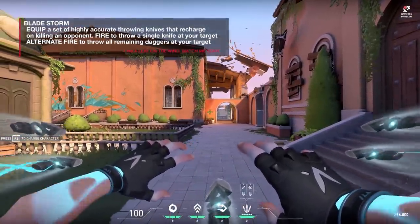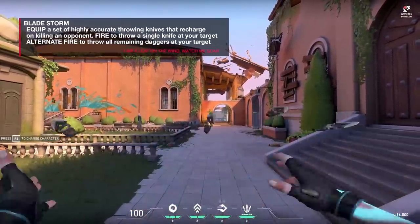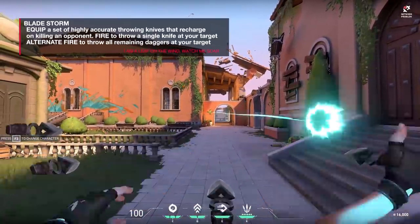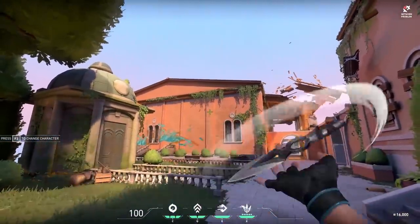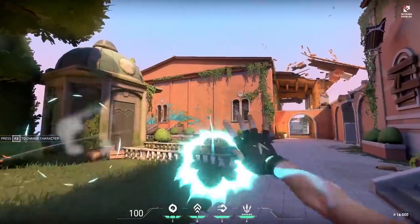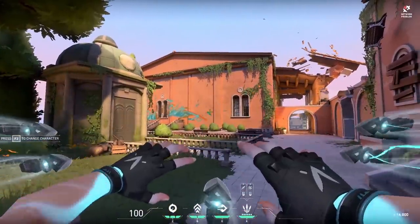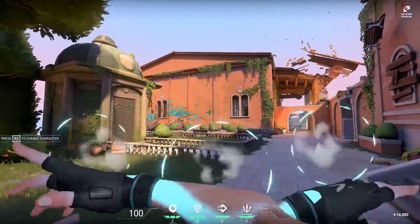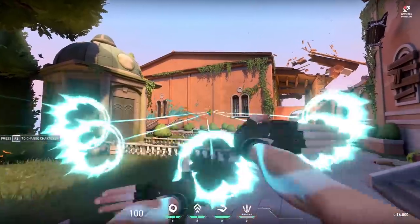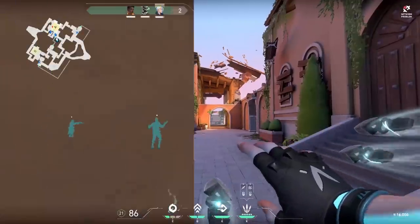Bladestorm is what it's all about with Jett. It is a pinpoint accurate hitscan weapon — there is absolutely no aim penalty. Whether you're flying through the air, jumping, moving, or sprinting, there is no aim penalty. If you get a kill, it resets the daggers, and the alternate fire throws whatever daggers you have left in a shotgun-style spray pattern — great for close encounters.